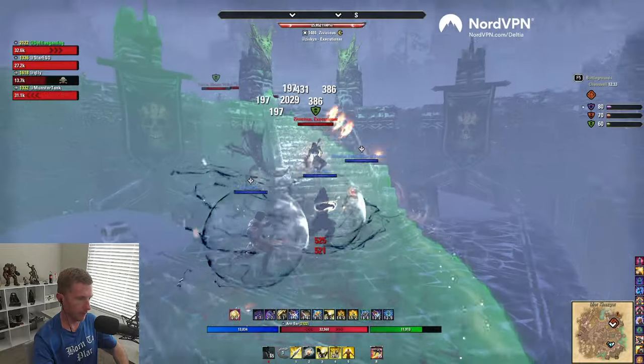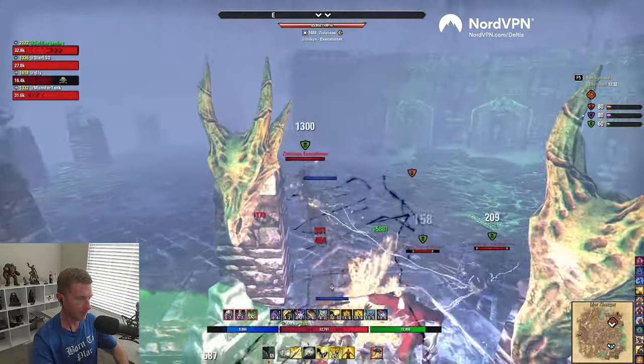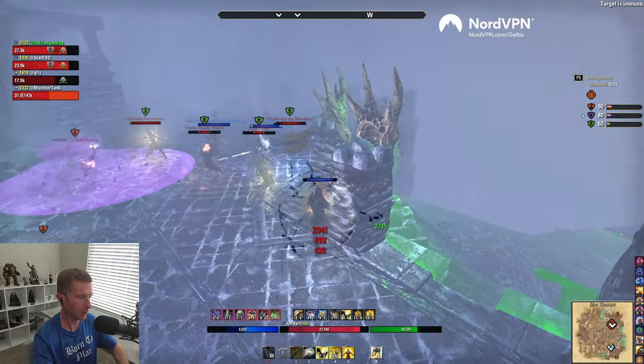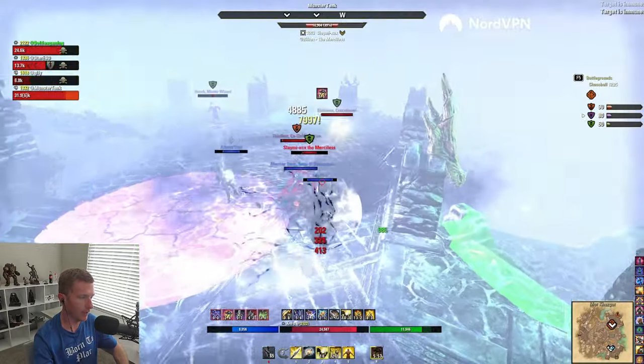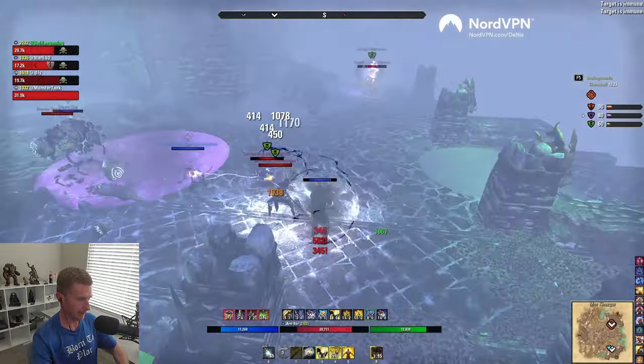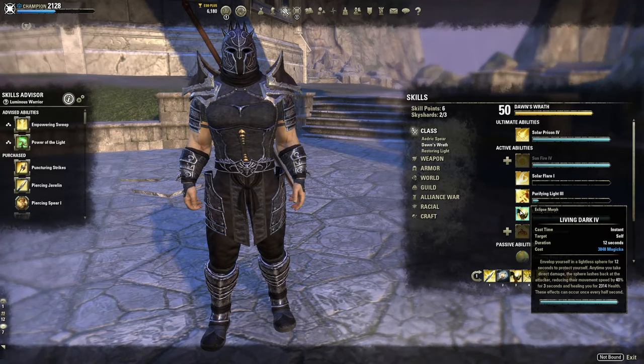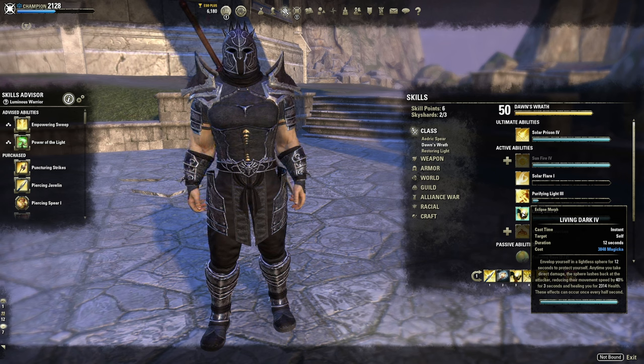The downside is it sometimes goes to another player since it's single target, but most times when you're really low it will pop you back up. I'm getting 14,000 to 15,000 crit heals in Cyrodiil with this thing — great sustain too. At 4,300 cost you don't want to spam it, but it'll do a lot for you. Your heal over time isn't Resolving Vigor — it's Living Dark.